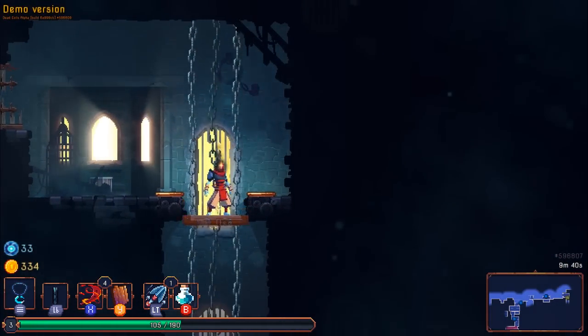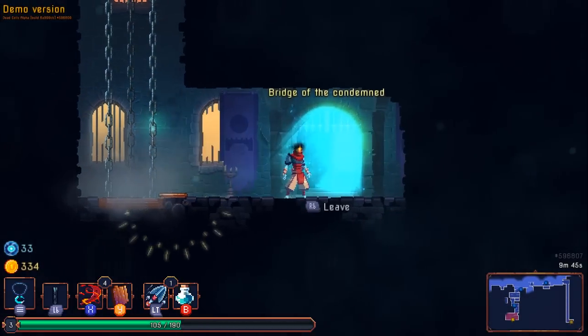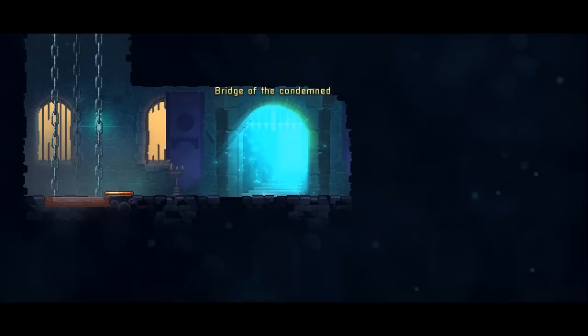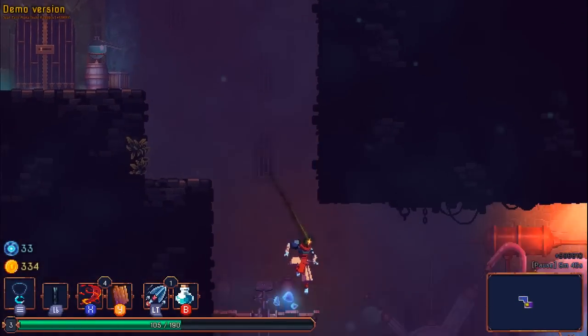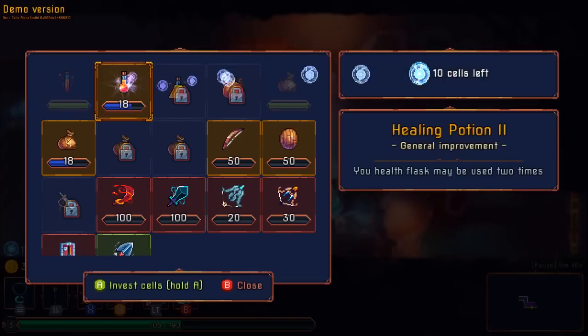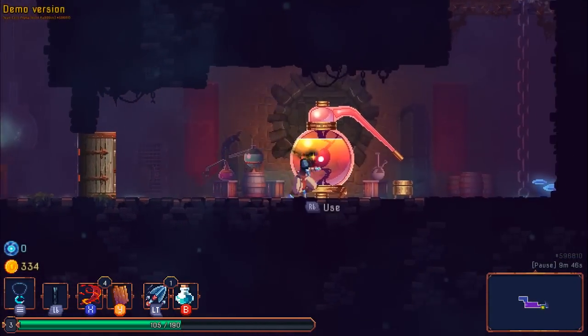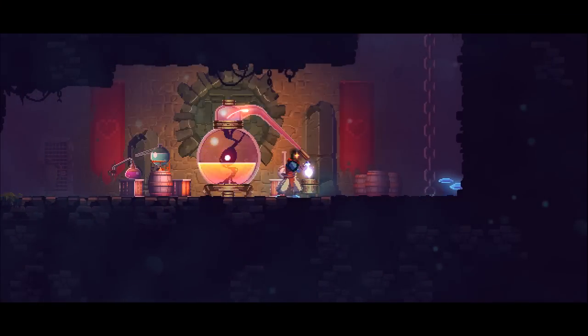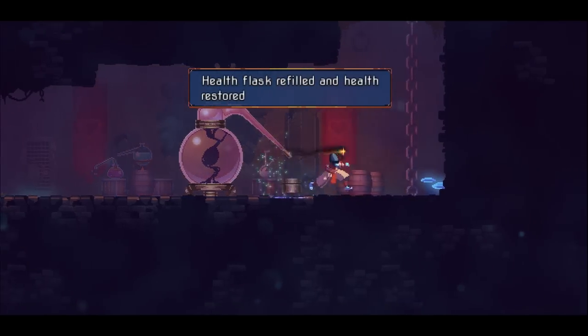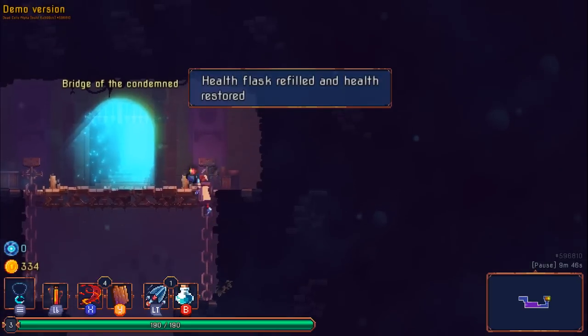We might have actually made it through — please don't have a boss at the end of this, let me visit the collector. Bridge of the condemned. Okay cool, we found the collector — I'm going to pump all my bits into him. Let's heal up. Once we have more flask charges life is probably going to get a lot easier.